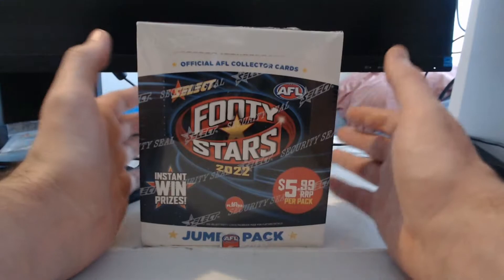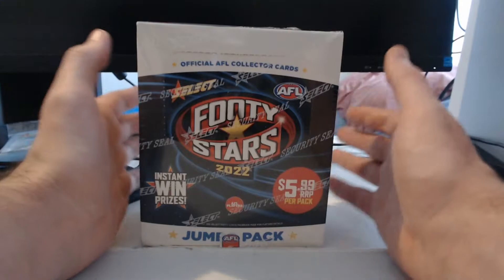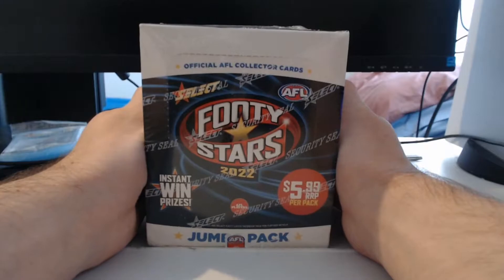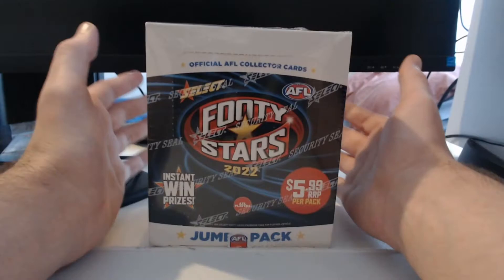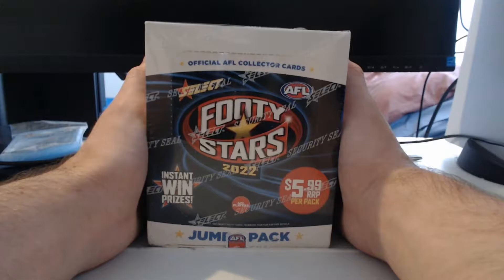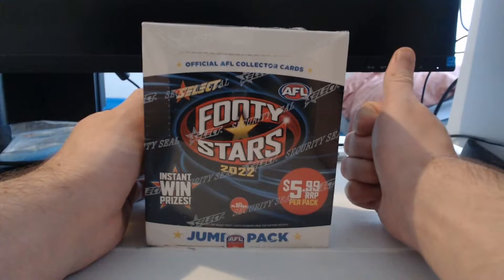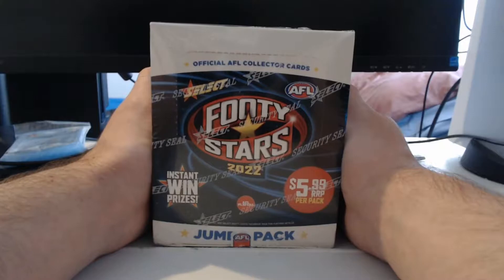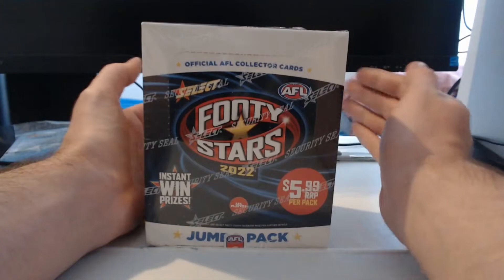If you guys remember from all the news I was talking about before we got into the jumbo pack, or even just the season in general for Footy Stars, I had mentioned that jumbo packs were different. They come in 18 card, 18 packs. That's what we get in the box — only 18 packs, but 18 cards per pack, up to two different inserts, which is really exciting. And just about all the regular stuff you'd expect from a regular box of Footy Stars, except it does not have the predictors, nor does it have anything from Coleman to Premiership. Nothing like that in there.